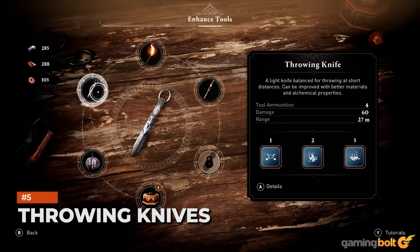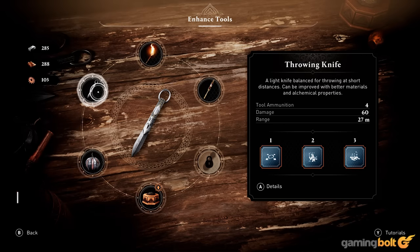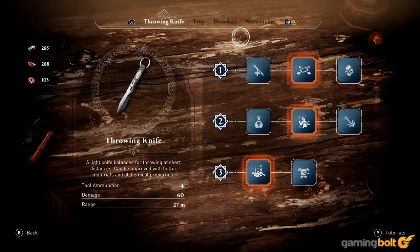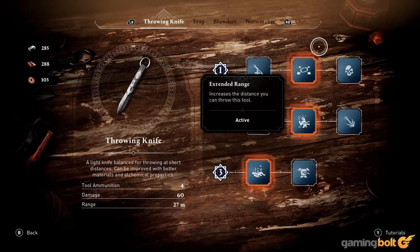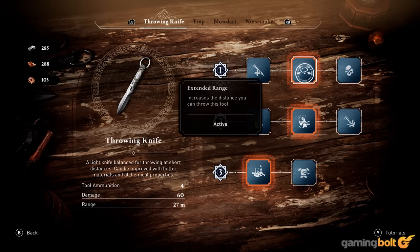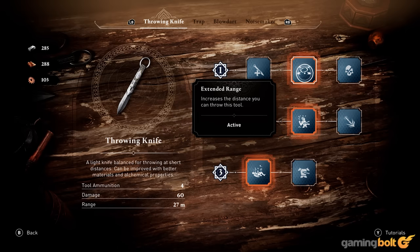Throwing Knives. Speaking of upgrades for your tools — given how the game is structured, the first tool that you'll be upgrading will be your throwing knives. Out of the three options available here, the most useful one is probably the one that gives you longer range. While having additional max ammo for your throwing knives certainly helps, having the ability to take out an enemy from a greater distance will prove to be much handier in some of Baghdad's more heavily defended locations.